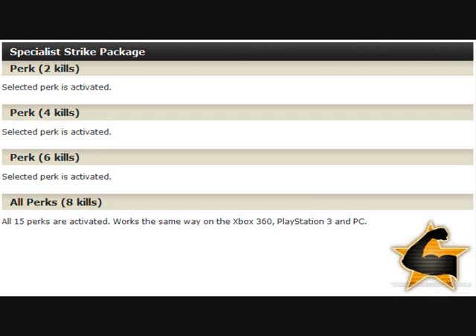These kills are really good. Basically you get two kills and you get a perk, then you get four kills and you get a perk, then six kills and you get a perk, then eight kills and you get all 15 perks in the game — which is awesome.